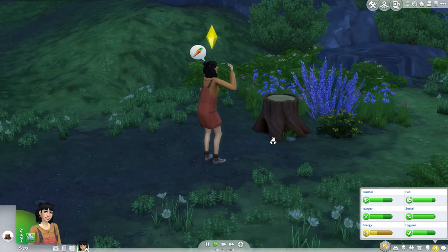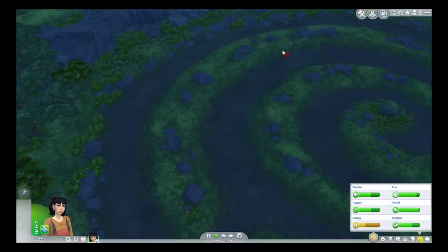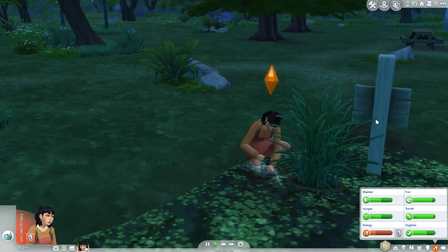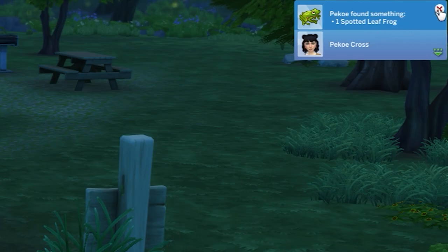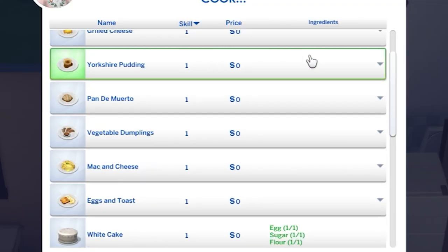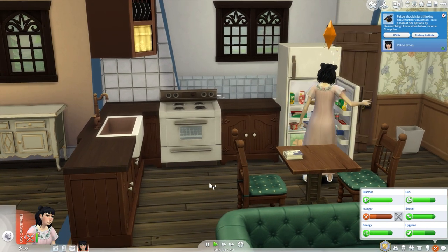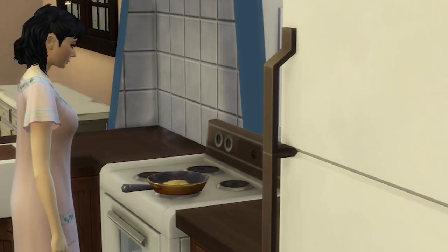I found a wild rabbit hole and I'd love for her to make a bunny friend, but they're like 'we're tired, leave us alone.' Pico just wants a pet! I know she's tired, but she's gonna go looking for frogs because she wants an amphibian pet. She got one — a spotted leaf frog! That's all I wanted. Let's have her go to sleep. Oh, her sleep outfit is the grandma dress — so cute.